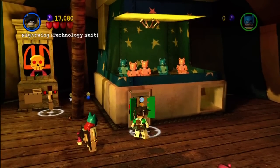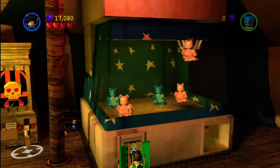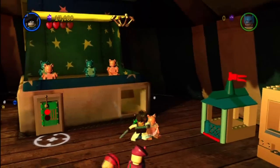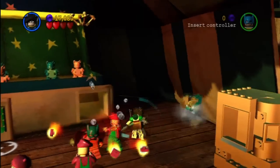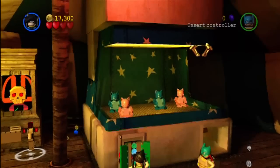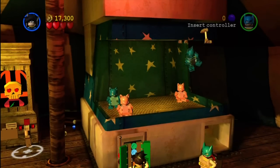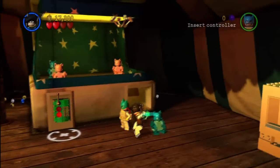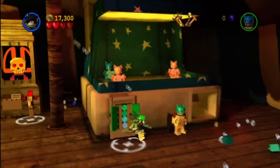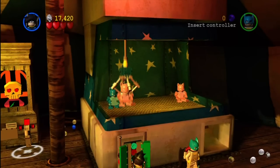Now I need Robin — or in our case Nightwing. Use the shadow as your guide and hint. Every time you drop out one of these sandy bears you've gotta break it, and once you break three, you'll be rewarded with a red power brick. There's the second one.